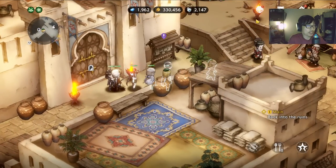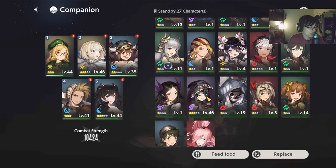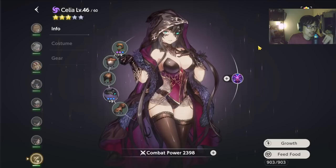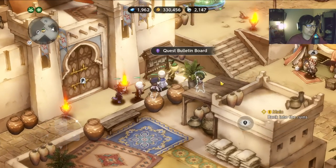However, the issue is it's tied to that character. So basically, right now you can see — if I look, I do have one for Celia. Let me show you guys Celia's one. This particular Terra Concealer SR — I'm at plus 9 right now. I do get two decent stats: crit rate 5.83%, and the plus 7% is because I have the refinement. So this is a decent piece of gear, not too bad. But keep in mind, this is going to be stuck on Celia. You cannot unequip this and give it to someone else — it's exclusive to her. Every single character will have their exclusive weapon limited to them.